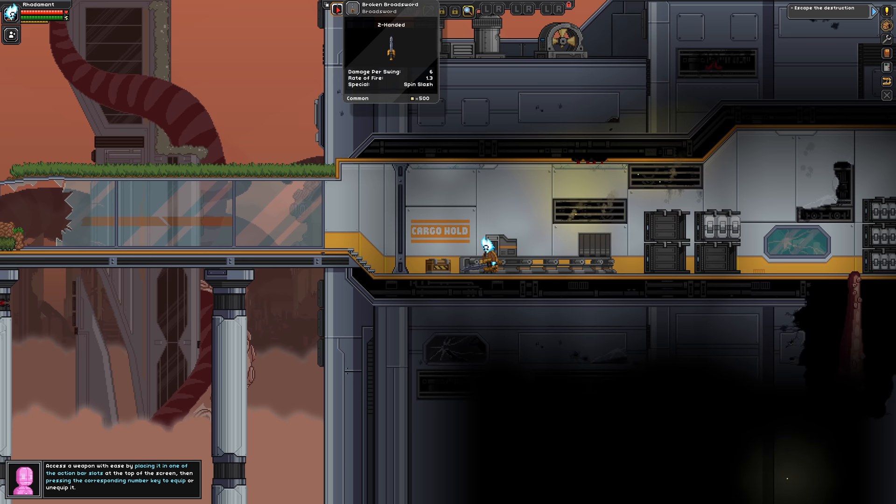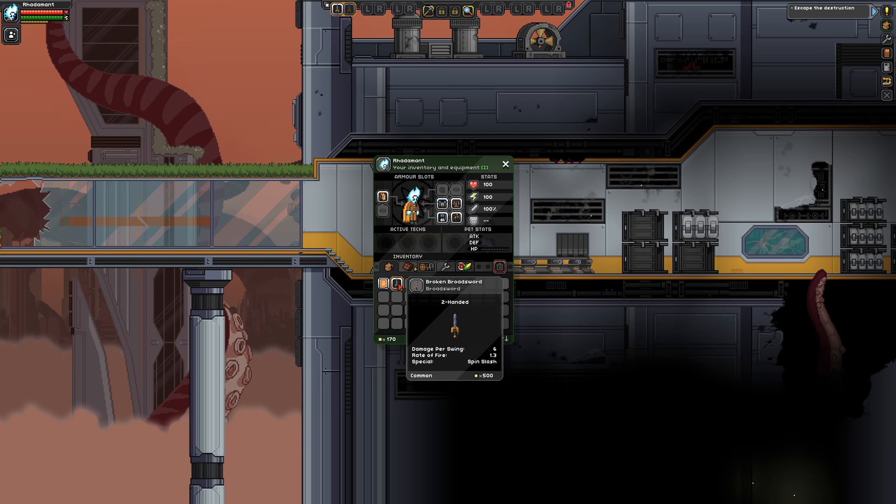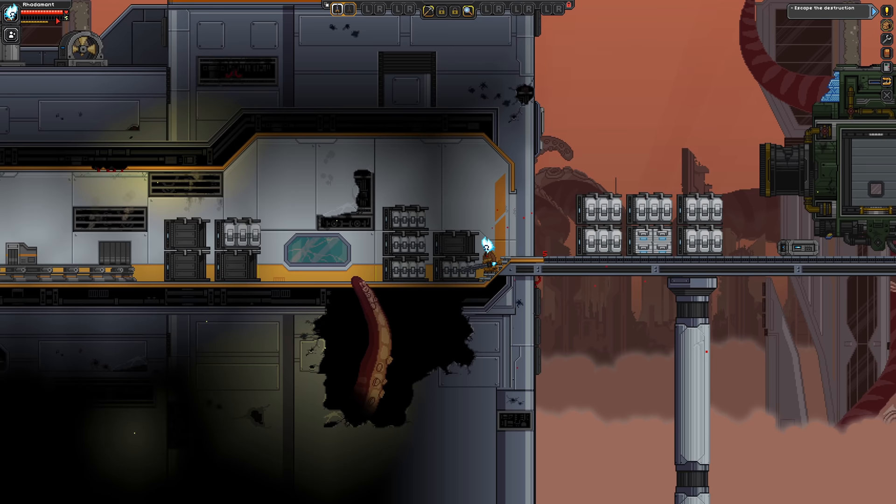The broadsword is a two-hander, so I can't have an offhand, but it does have an offhand ability. If we take a look at the blade, the offhand ability is called a spin slash. This spin slash will use up my energy when I use it, and then when I'm out of energy, I have to wait for my energy to refill.